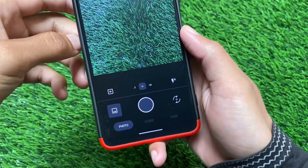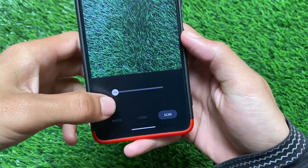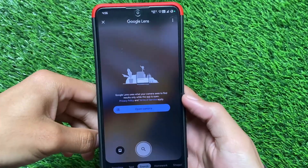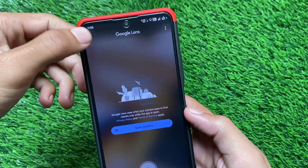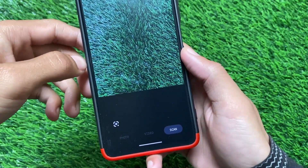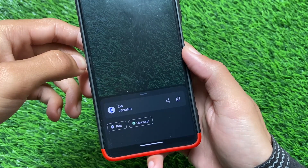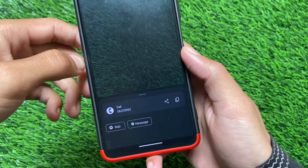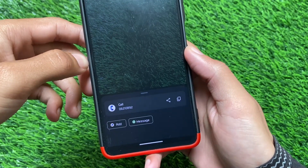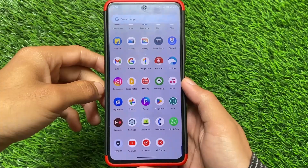Moving on to the camera — as expected, it is Aperture Camera. In the scan option, we now have Google Lens scanning available. As mentioned, Google Lens is not pre-installed on my device, yet it works. You don't need a separate app; Google Lens is already included, which is one of the advantages of CrDroid version 9.3.